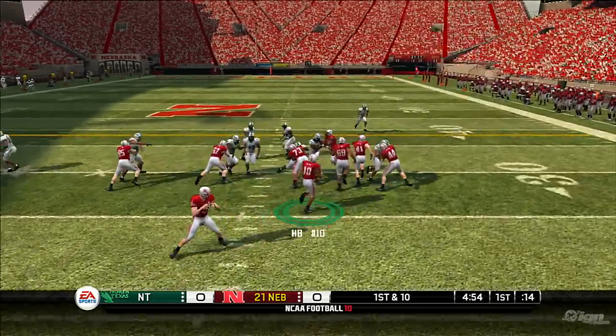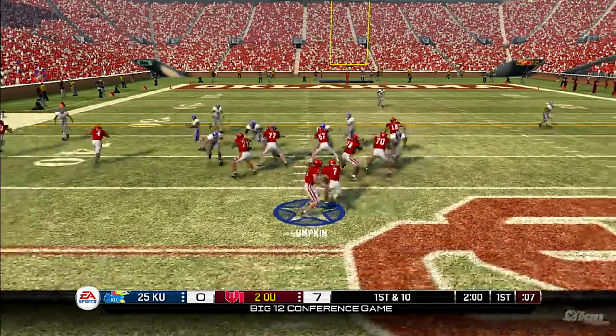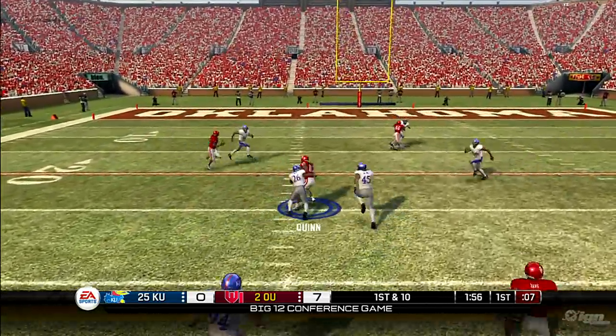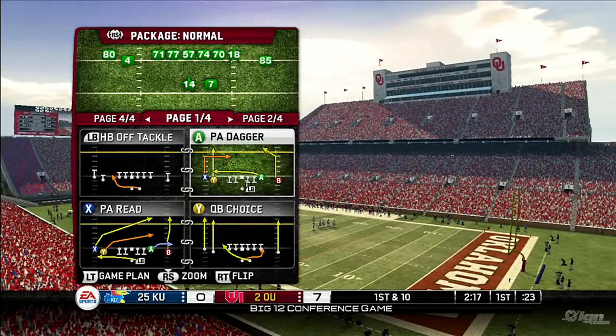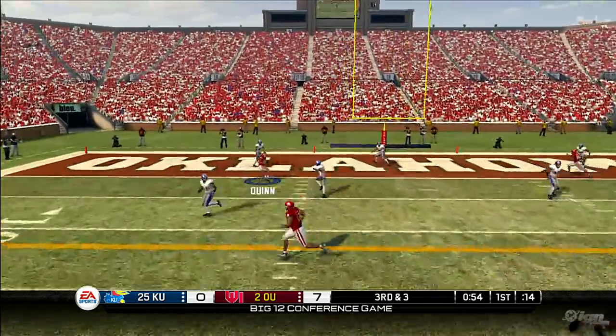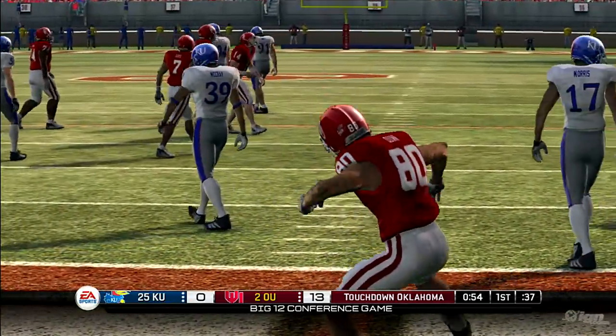One nice addition is the setup play system. This has always existed conceptually — if you run the ball a lot and then call play action, the defense is more likely to bite. But now there are actual percentages associated with this and specific plays are linked. So if you run a specific play several times successfully, then call a play-action that looks exactly like it, the defense is more likely to bite.